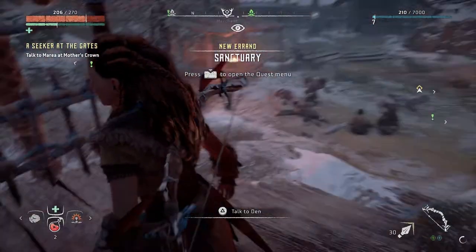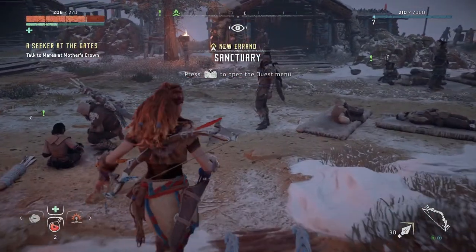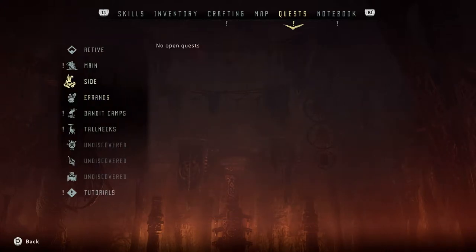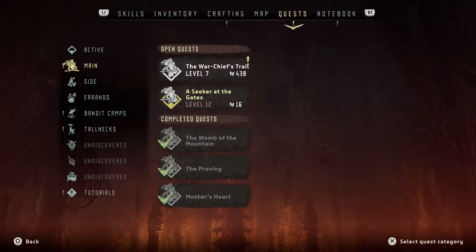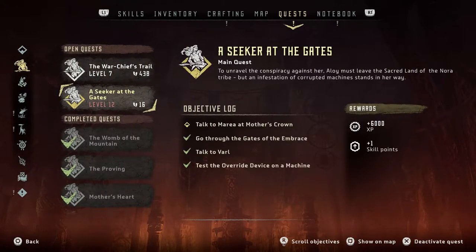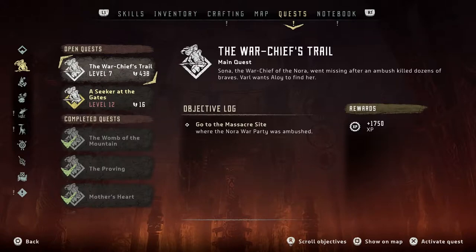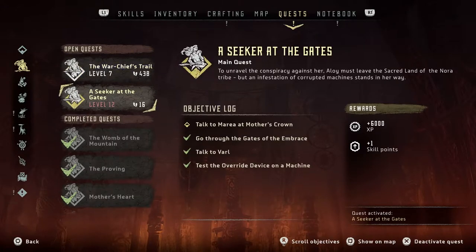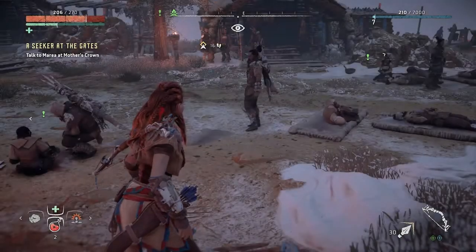That's sad - sanctuary errand. So how many side quests do we have? This is an errand - I got no side quests, I have two main quests. This one's level 12 and I think I'm level seven, so I should probably do the next portion of this quest.